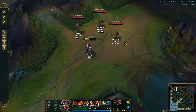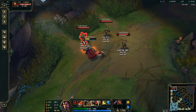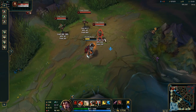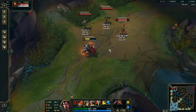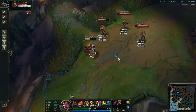Darius' W, Crippling Strike, is an auto attack reset in which Darius will basic attack, but it will do more damage and slow its target by 90% for 1 second. If Crippling Strike kills a target, it will refund its mana cost and lower the cooldown by half, which makes this perfect for CSing.